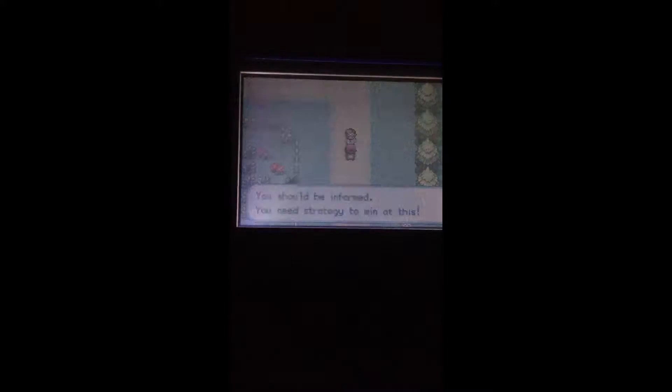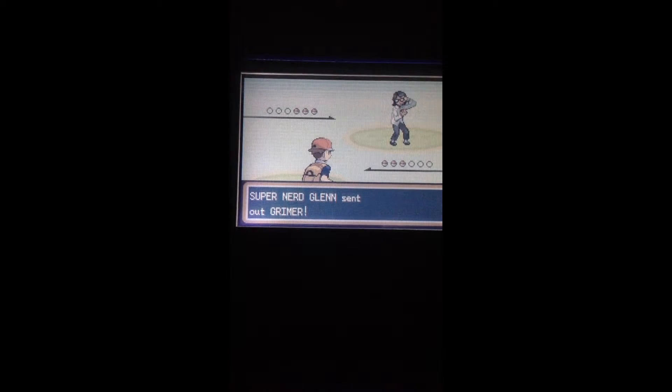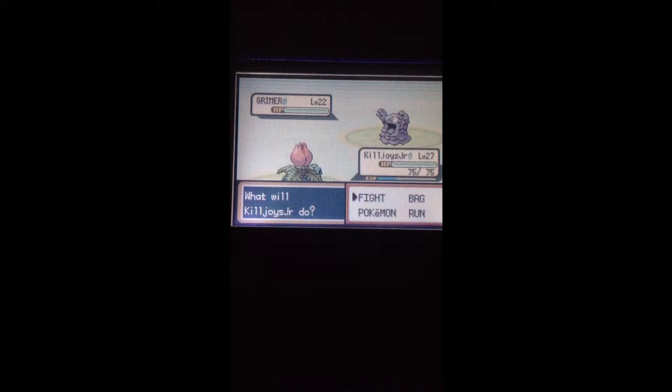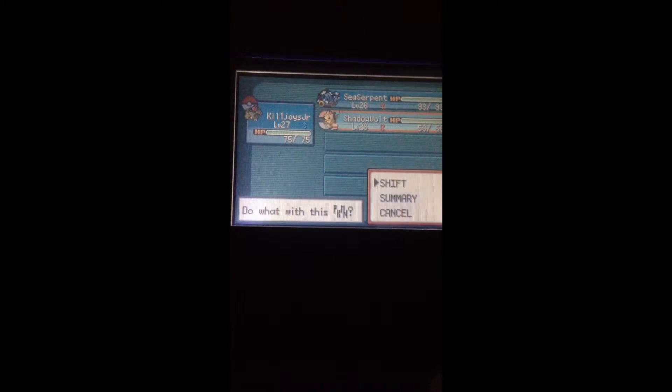I didn't even realize that you were up there. So this is Super Nerd Glenn with a Grimer. I have Kiltro's Jr., and I just had my Ground-type attacker out — we're just gonna switch. I would rather not deal with that.